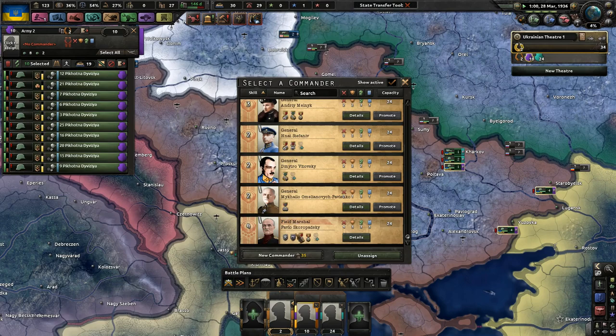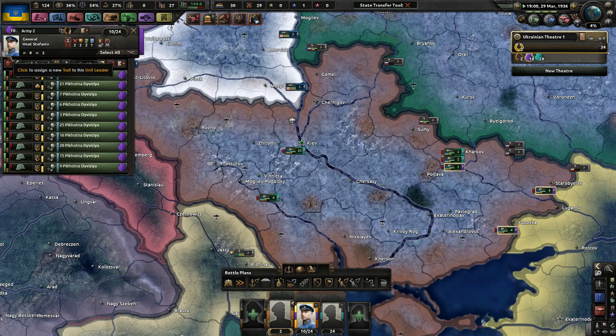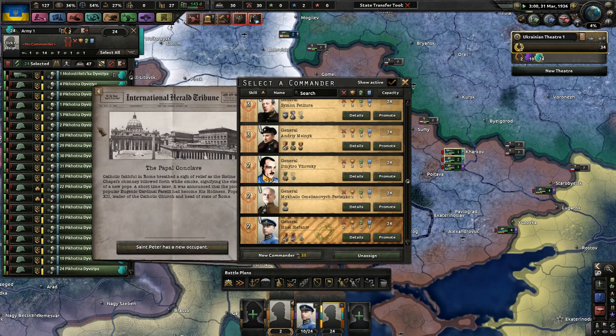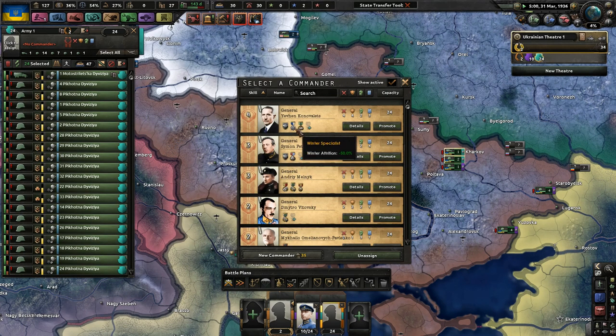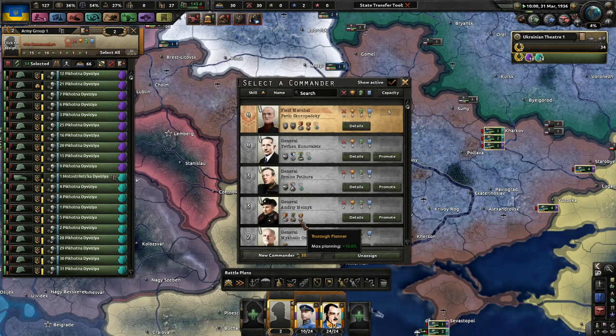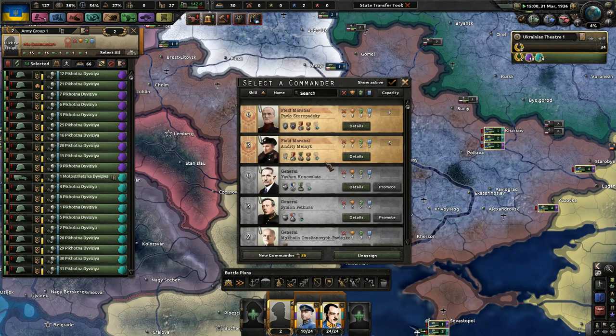Standard infantry guy. This guy could be good for field marshal - out of supply, planning speed. And I'm going to promote Andri Melnyek. I don't want to use Pavlo Skoropatsky even though he's our super cool guy, because you just get less leader experience gain and I'm not about that life. This guy is kind of new, but at least he doesn't lose army XP. He can also be a logistics wizard, which I like, and we probably won't suffer too much from logistical problems.